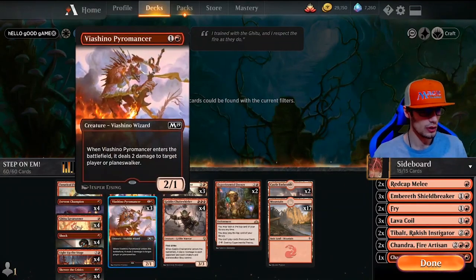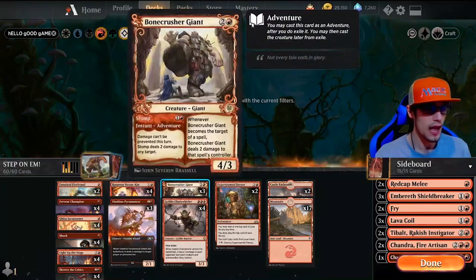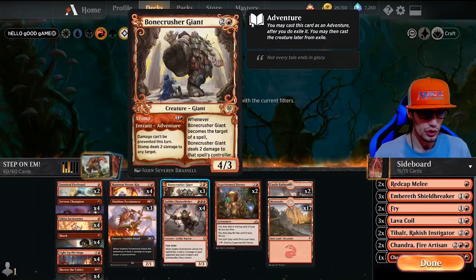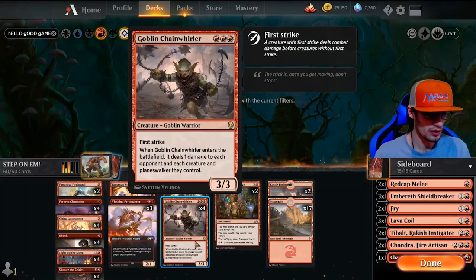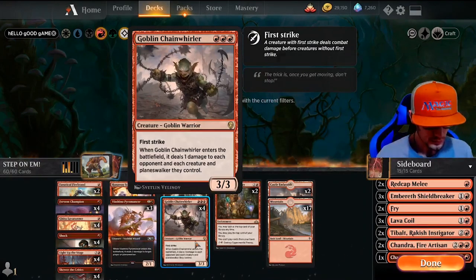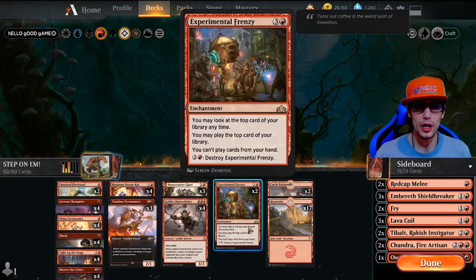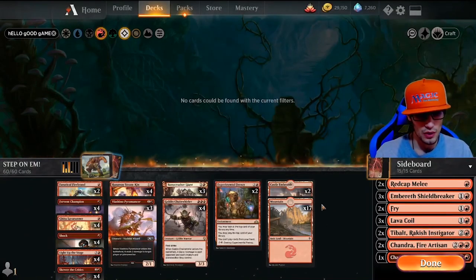Also three Viashino Pyromancers — when he enters the battlefield he deals two damage to any target player or planeswalker, which is relevant. And of course Bonecrusher Giant: Stomp — damage can't be prevented this turn, deals two damage to any target; whenever Bonecrusher Giant becomes the target of a spell it deals two damage to that spell's controller. Then Goblin Chain Whirler — first strike, three-three — when he enters he deals one damage to each opponent and each creature they control. And two Experimental Frenzies. You may look at and play the top card of your library at any time, you can't play cards from your hand, and you pay four to destroy it. We have 19 lands.